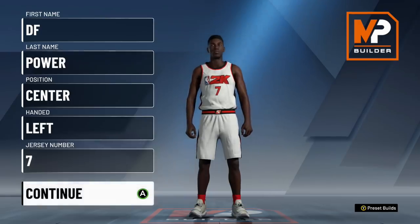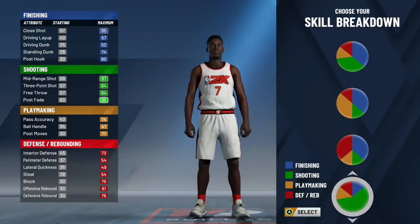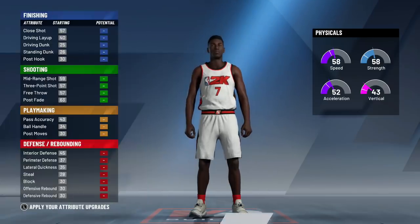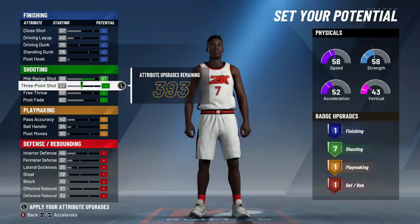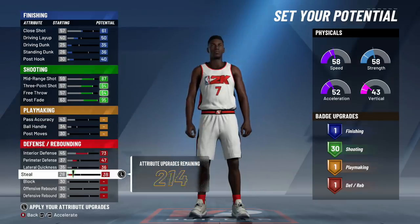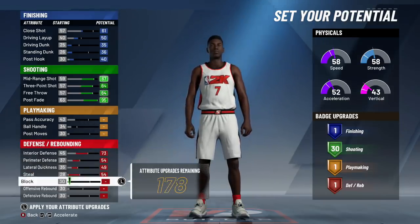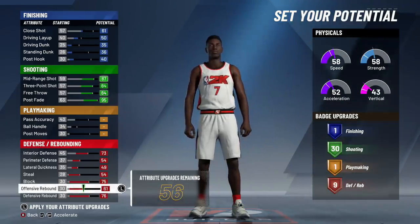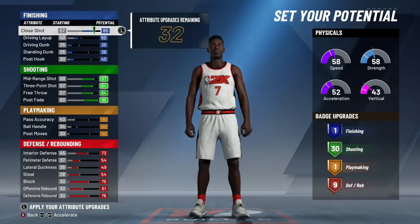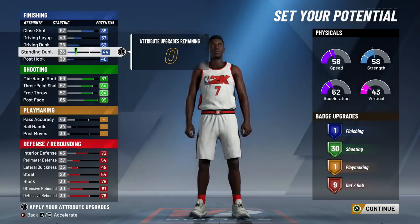I'm going to make a center — a popular archetype, the Stretch Five. I'm going to put the shooting pie chart and choose the first physical profile. I'll upgrade shooting all the way, rebounding all the way — offensive rebound, defensive rebound — and put the leftover stats on close shot, drive and layup, drive and dunk, and standing dunk. You'll see we get one finishing badge, 30 shooting badges, one playmaking badge, and nine defensive/rebounding badges. This is for the center.